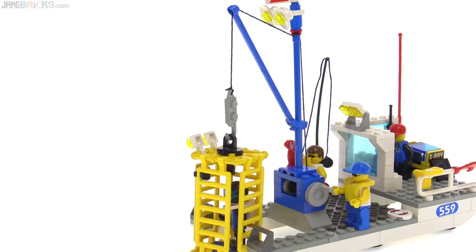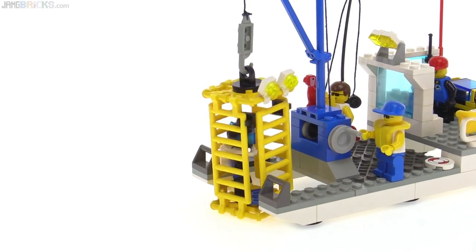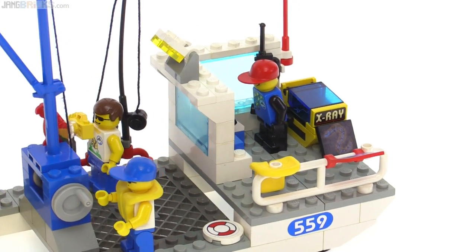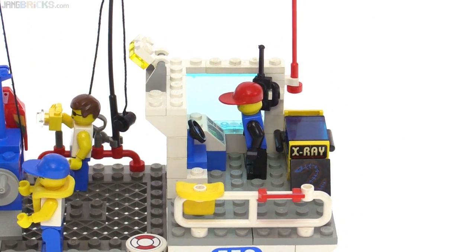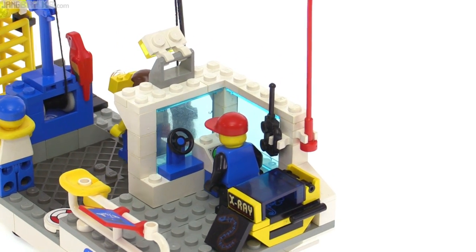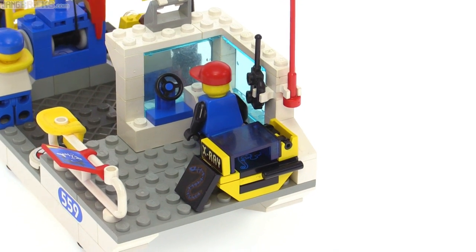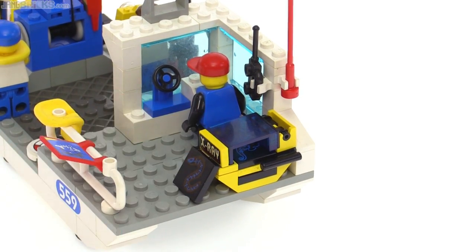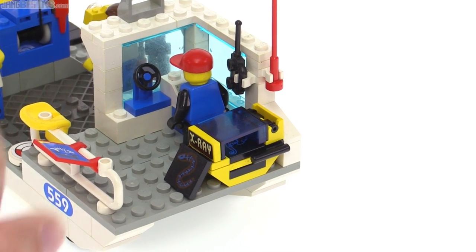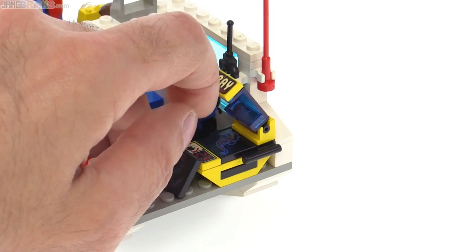There's a diving cage with one figure inside. The aft deck is completely open on one side, but from the other side it looks all closed up with a proper superstructure cabin. There's also an x-ray table here with a transparent blue panel piece over the top of it — and that's a print.